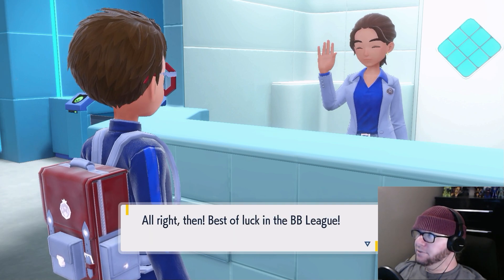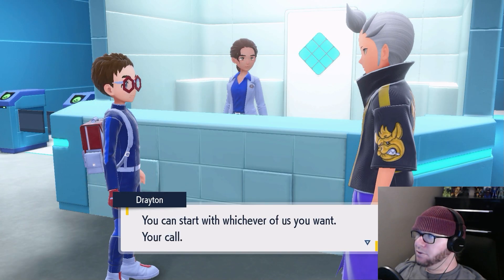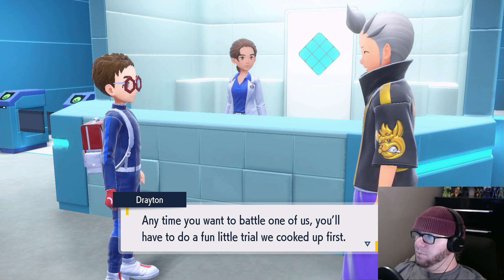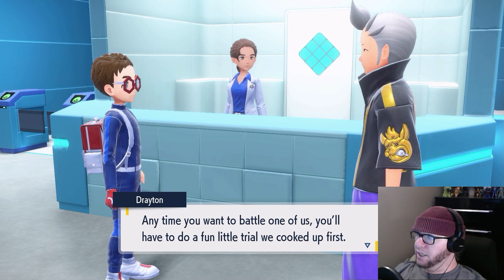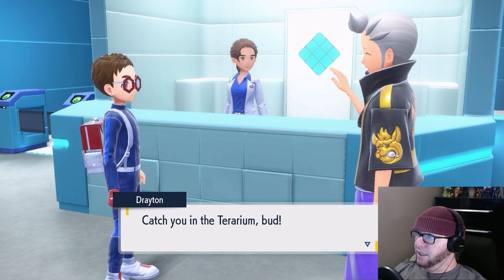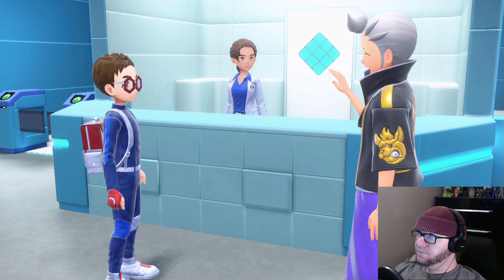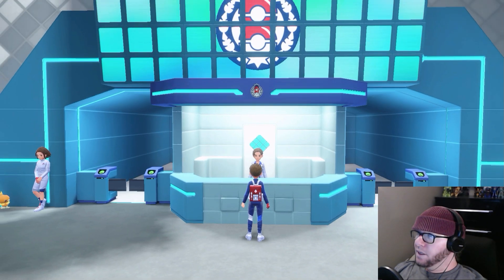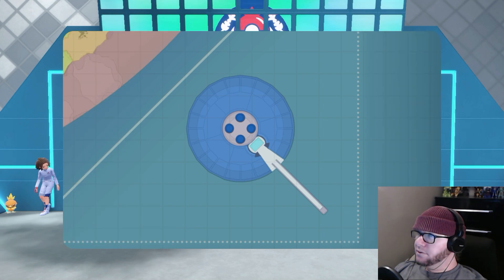To challenge the Elite Four, you'll need BP, which you can earn by doing BBQs. If you defeat all the members of the Elite Four, you can challenge a champion. Alright then, best of luck in the BB League. You can start with whichever of us you want — your call. Anytime you want to battle one of us, you'll have to do a fun little trial we cooked up first.